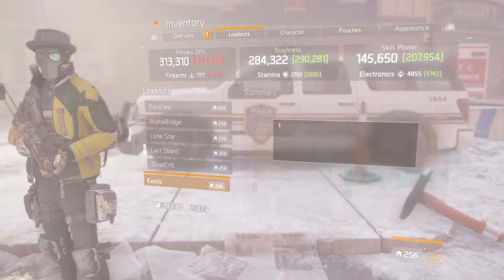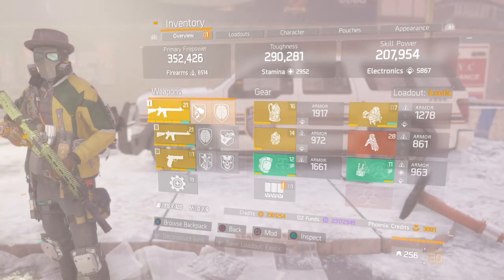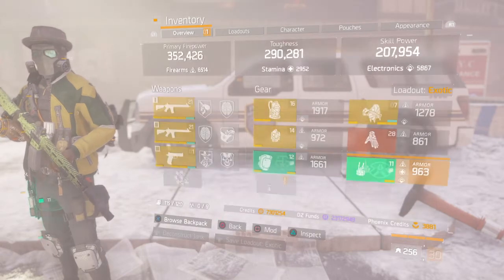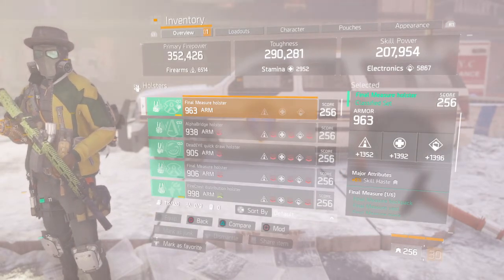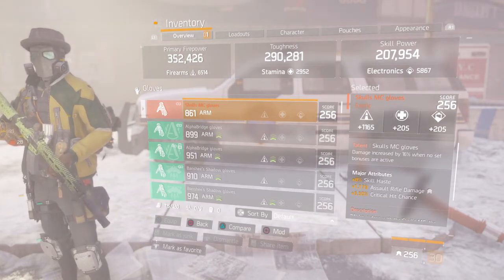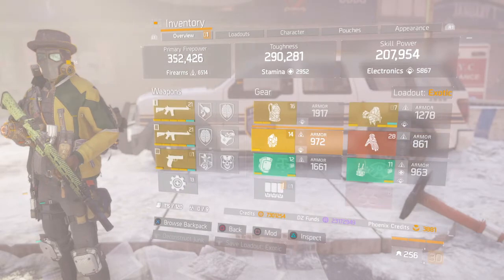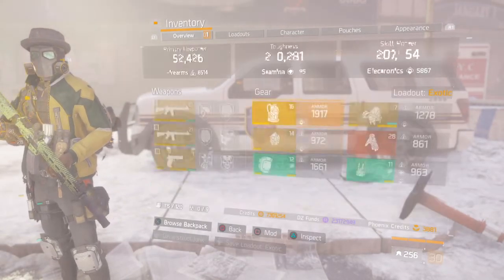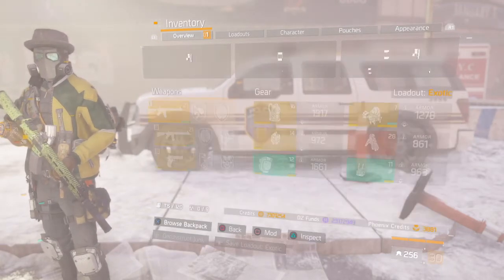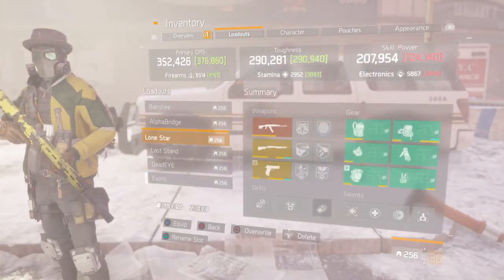Now I'm gonna go over my DZ build — this is the build I rock when I'm soloing the DZ. It's pretty much the same 1.6 build, the Hexo build, but instead I use the Lone Star classified knee pads to get those extra base stats. My gloves have skill haste, assault rifle damage, and crit chance. I feel ARs need crit chance so I always run that. My mask has skill power, fresh mask, vigorous. My chest piece has skill haste and health. Weapon talents: deadly, competent, adept — stack adept to get max crit. My secondary has competent, responsive, unforgiving. That's my six-piece Lone Star build.